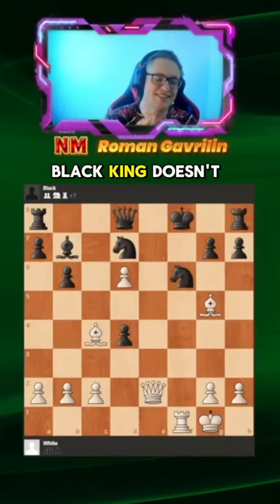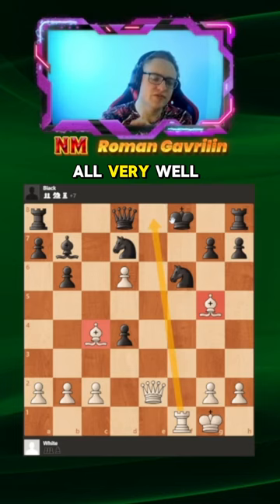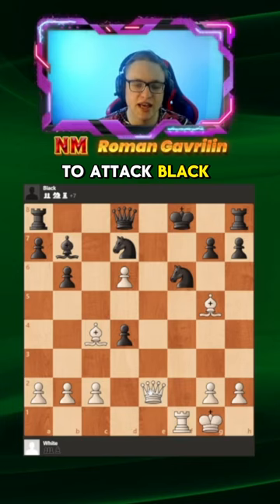Black's king doesn't feel comfortable on f8, and our bishop on c4, bishop on g5, and rook are all very well coordinated. We can use these pieces to attack the black king. We play queen a6, threatening queen f7 checkmate.